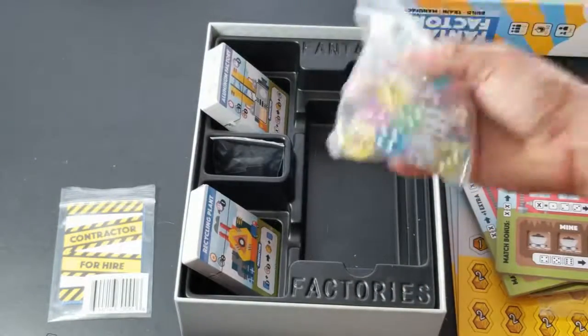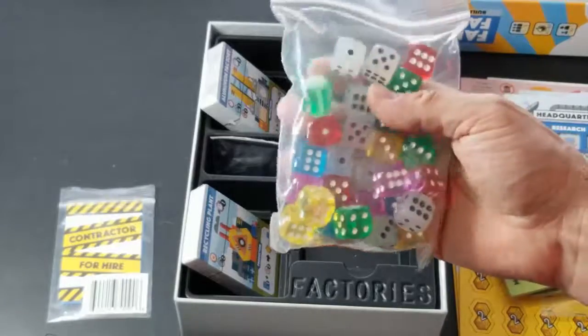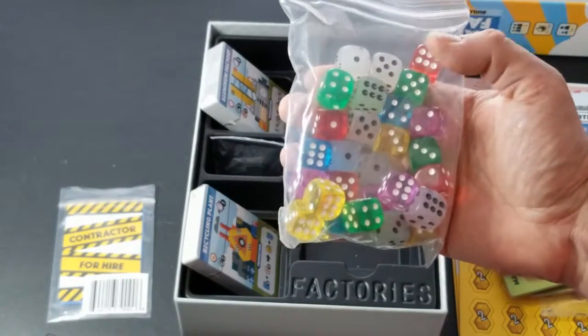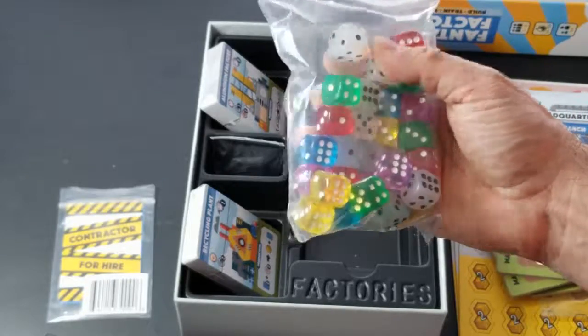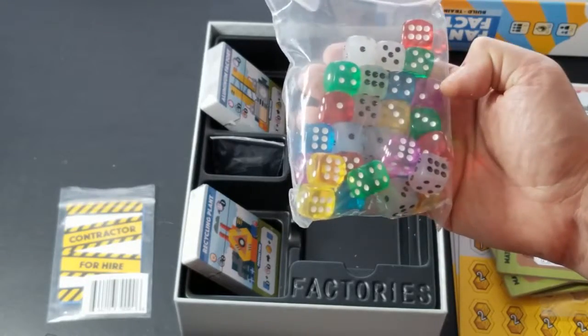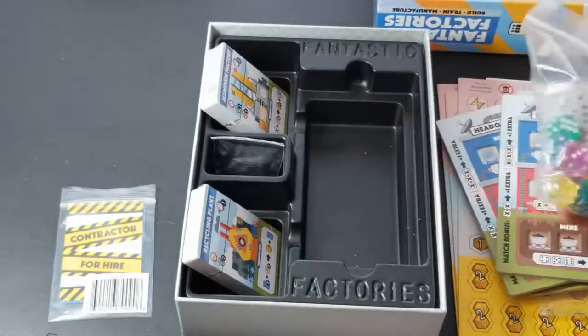Here we go — a whole bag of dice, a lot of pretty colored dice in here, all six-sided. We have green, blue, red, yellow, a frosted white color, and purple. Pretty nice.